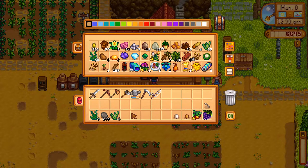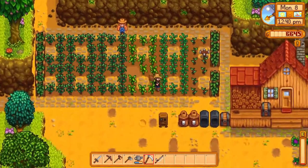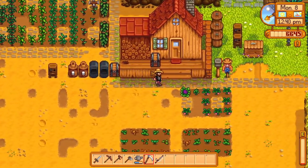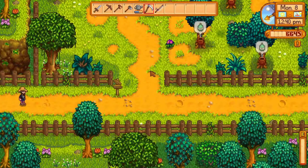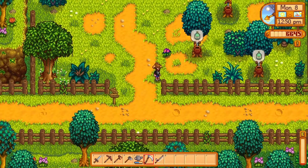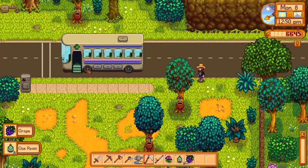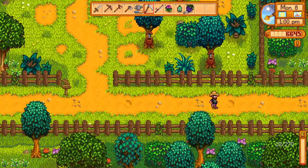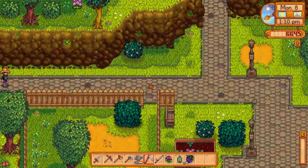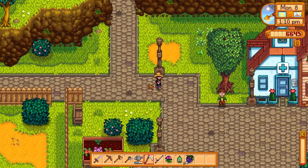The best thing to do right now is to go see Robin. Actually no — I'm going to Pierre first. I'm going to purchase one more hop starter, one more tomato starter, and two speed grow. Hopefully that won't break the bank and I'll then be able to get into the mines after visiting the hot baths here at town.